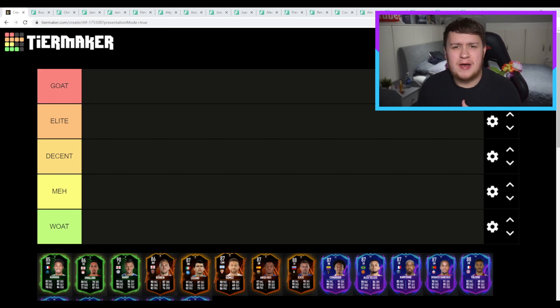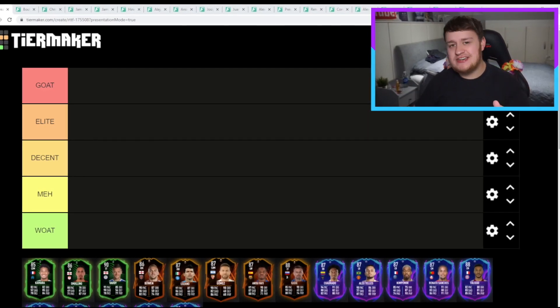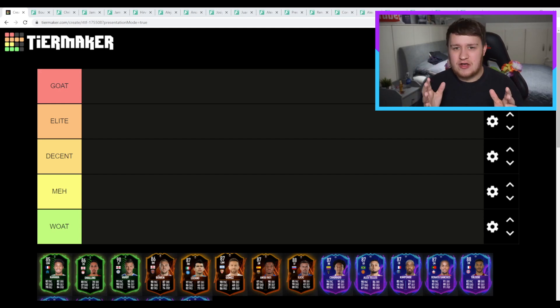If you haven't watched one of my tier lists before, this is how we do it. We have five rankings. We start with GOAT — greatest of all time. Then we have Elite, a really good player. We have Decent, a very decent player. We have Meh, he's alright. And then we have WOT — worst of all time.